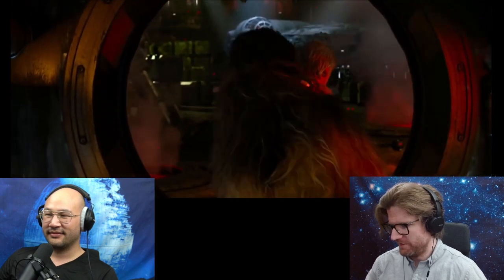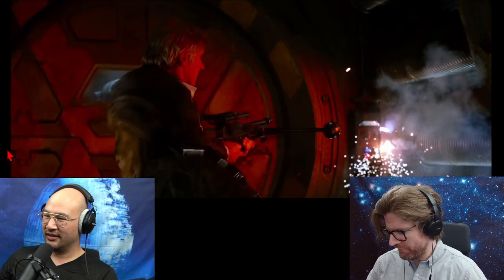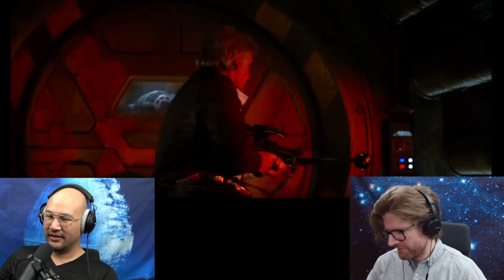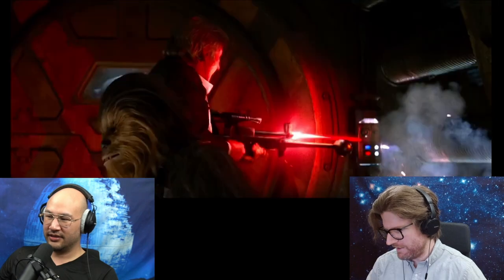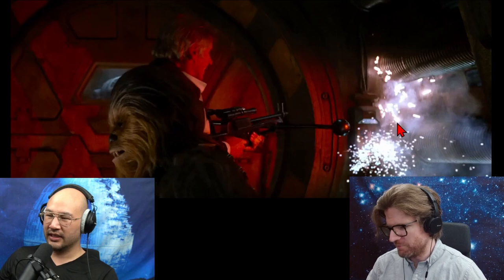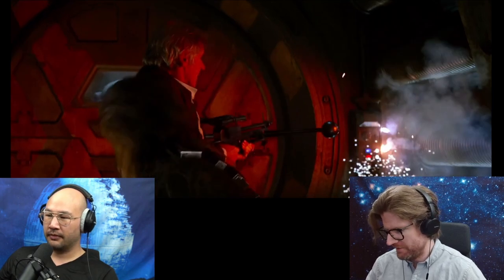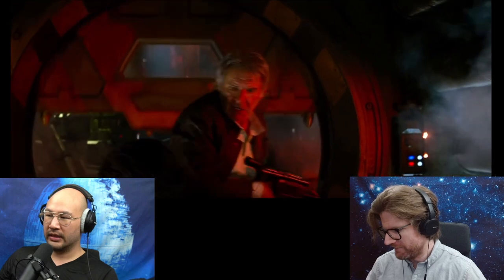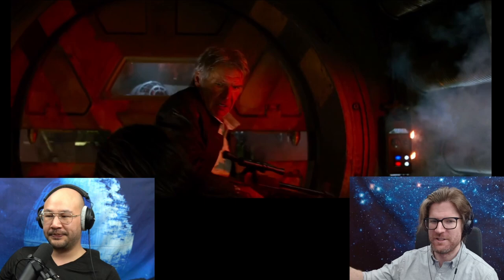Wait — did he miss? Interesting. He missed. He shoots there, and here — maybe there's some ricochet stuff going on, or maybe shooting here shorted something out. What's the status of the control panel after the shot? It's intact. So he was aiming at the control panel, hit something else, and that triggered the door to open.